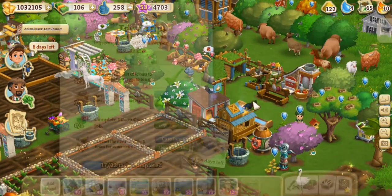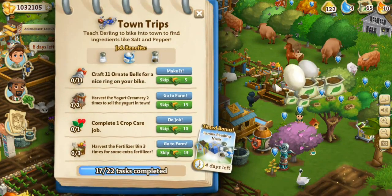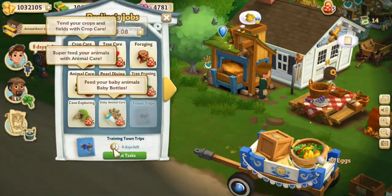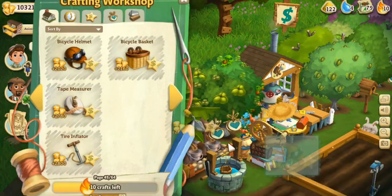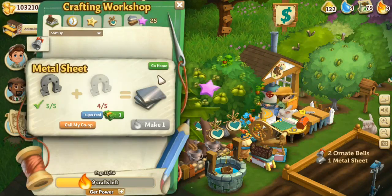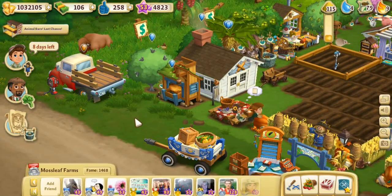As the farm gets bigger, I might actually quarantine certain animals in a certain area so I know where to find them. Look at our little owl — it's so pretty, it's flying! Craft 11 ornate bells for a nice ring on your bike. I would bet those are gonna be super expensive in horseshoes. Two horseshoes each — yep, those are gonna cost me some horseshoes, so I'm gonna have to work on that. I'm gonna have to super-feed the horses to get the horseshoes.